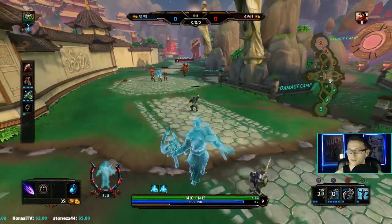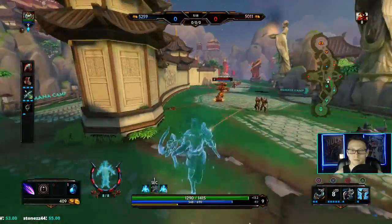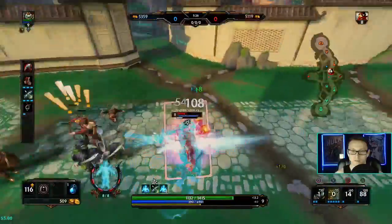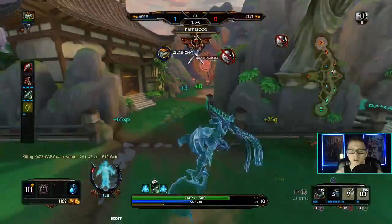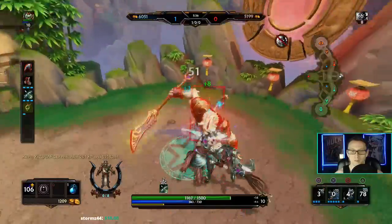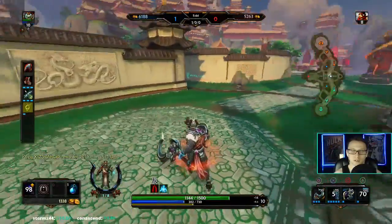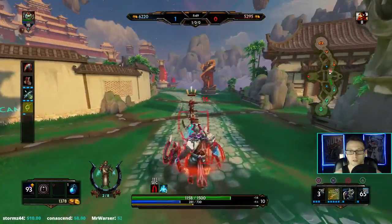James's turret doesn't reflect Thorns damage — yeah that'd be pretty cool to be honest. He went for CDR boots. Once that Backfire is down I felt pretty comfortable to go ahead and aggress on him. I already passed his turret so it wasn't doing anything to me, and Backfire is on cooldown. Looks like he's going to rush a Chronos Pendant more than likely.